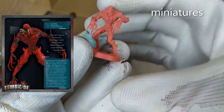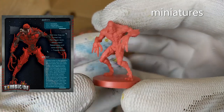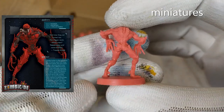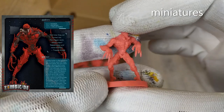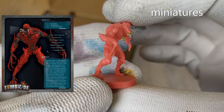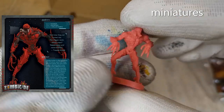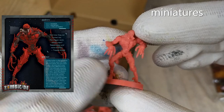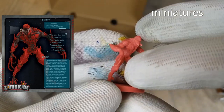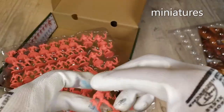Looking at a walker — it looks nice. We do have a lot of mold lines here, so before painting we have a long job to make the mini great by removing the mold.